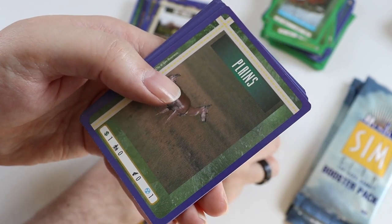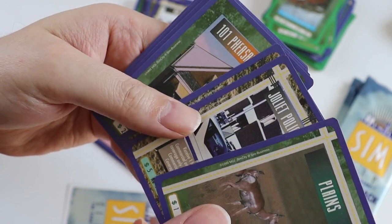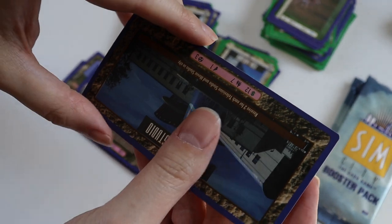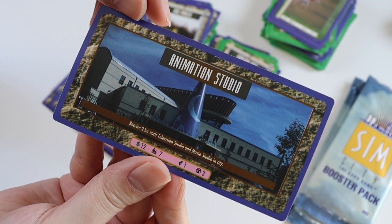The commons are Plains, Joliet Police Station, Coal Burning Power Plant, 101 Pheasant Avenue, Pub, Plains, Bed and Breakfast, and the Lake. The ultra rare is Animation Studio — that's cool.